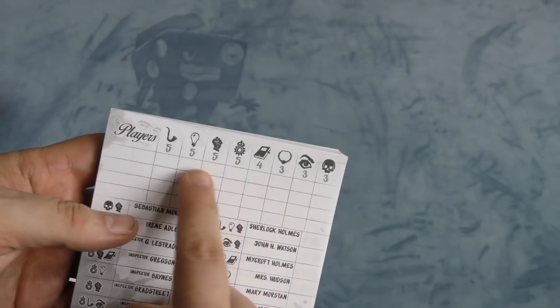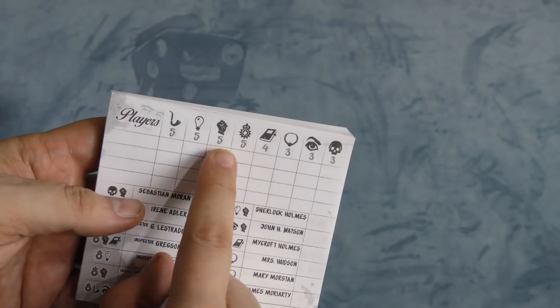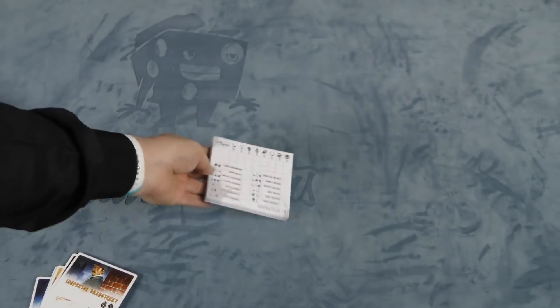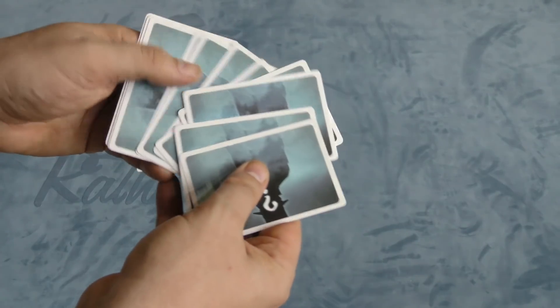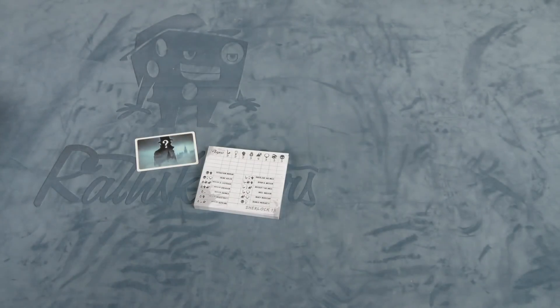Each player gets a sheet where you'll see all the characters and the icons on each character, and you can keep information that you want. It also shows how many of each icon there are amongst all the cards. You shuffle the cards and take one card out — this is the person who committed the crime — and distribute the rest evenly amongst everybody.